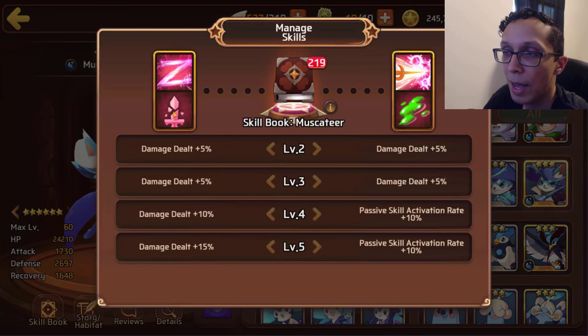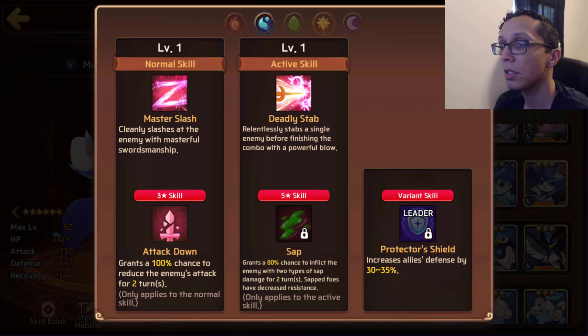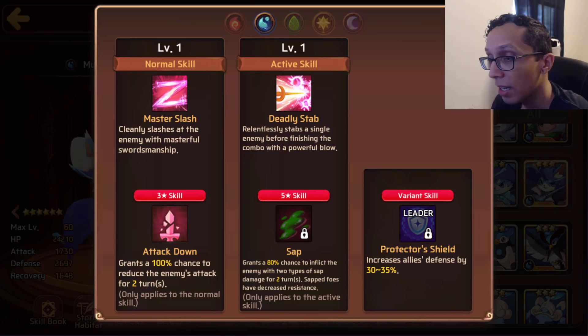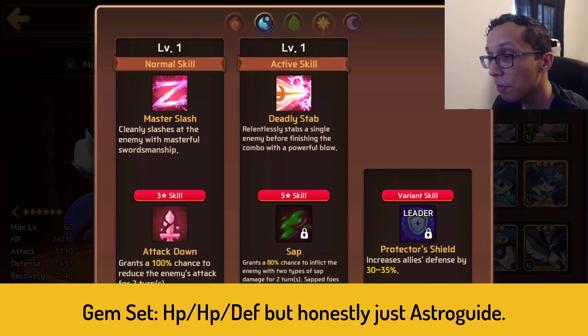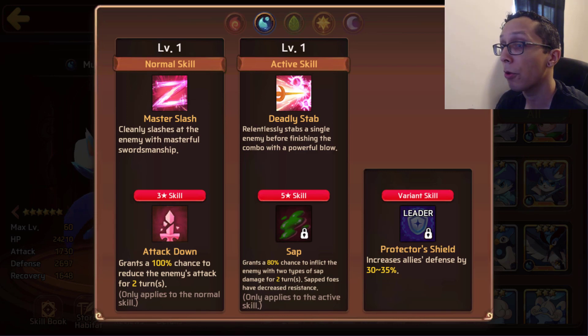Outside of that it's just not worth the squeeze. His skills include Attack Down at 100% chance for two turns and Sap — two-times sap at 80% chance for two turns. It's an interesting kit because he's a defender with high defense, but he literally does nothing but lower the enemy's attack. It's very difficult to find a practical use here.